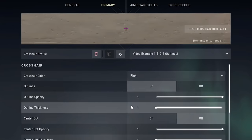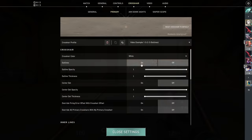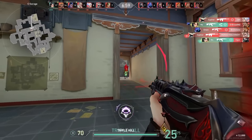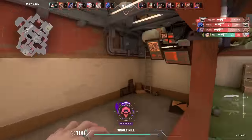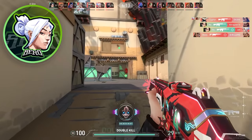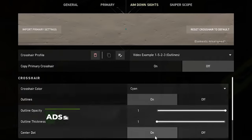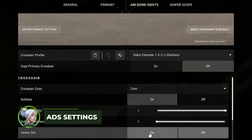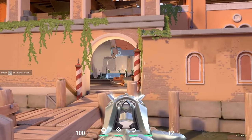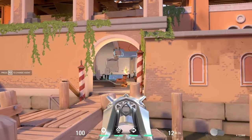Did you even know there was a pink color? If you are using light crosshairs like yellow, cyan, or white, I recommend turning on outlines to make the crosshair easier to see against bright backgrounds. The actual crosshair size and configuration is really personal preference. Later in the video, I'll be going over my crosshair as well as other pro crosshairs you can try. For the ADS crosshair, I highly recommend using either a dot or a smaller version of your current crosshair. Generally, you are only going to ADS if you are fighting someone far away, and in that case, a smaller crosshair would allow you to be more precise.